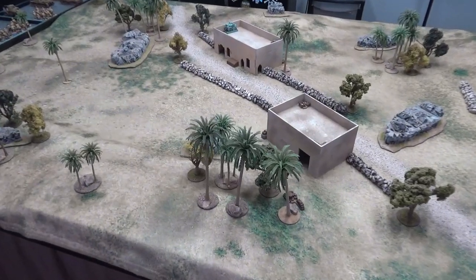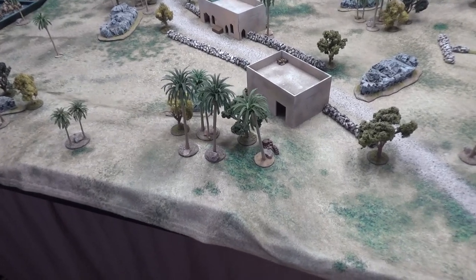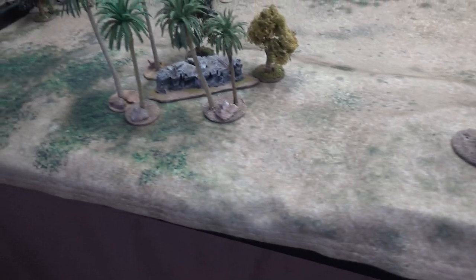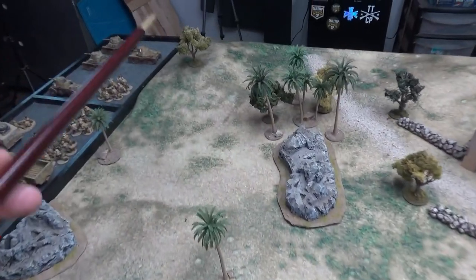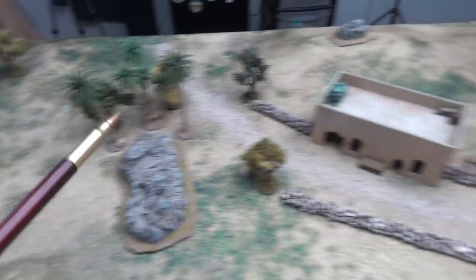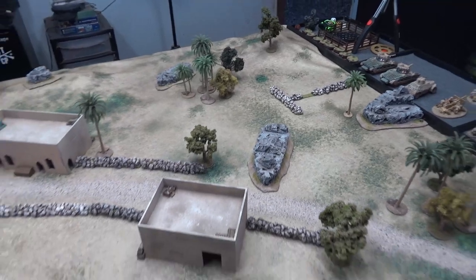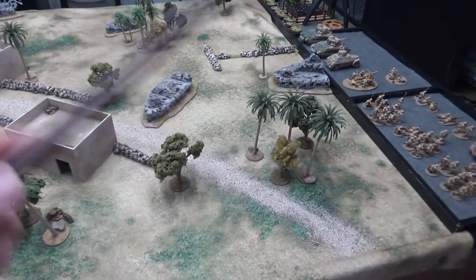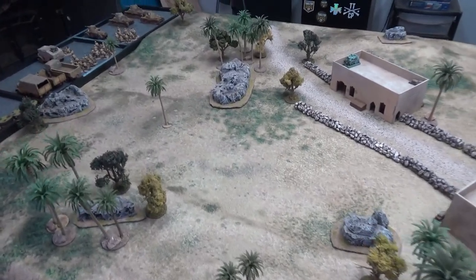Game terrain-wise, we've got a fairly dense board tonight. We do have some hills — there's a two-layer hill here, another two-layer hill in that corner, two-layer hill there, and a two-layer hill in that corner over there. Then we have some dense terrain scattered around. These are going to be soft cover, block line of sight — standard dense terrain rules.